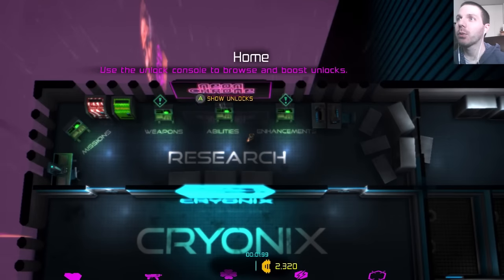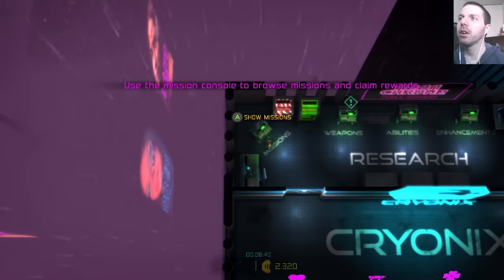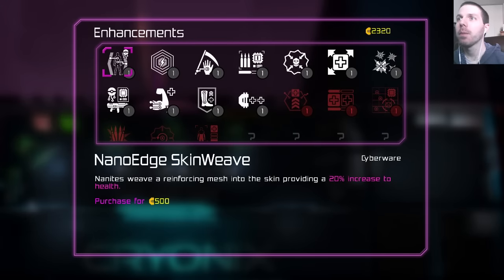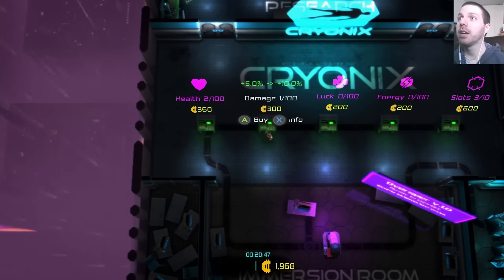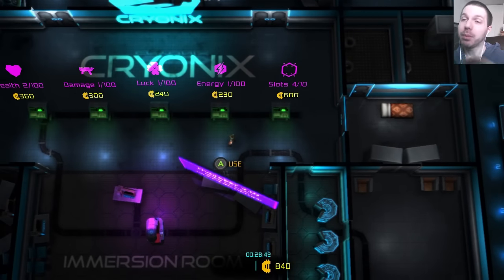Let's get into the post-run stuff. You've got unlocks here — you can start your new character with gear you found, like a gun you liked. There are missions to complete, and other unlocks like laser pulse or micro missiles that you can start a character with for a fee. I have 2,320 credits from having played about three times so far. And then there are global upgrades — more health, more damage, more luck, more energy, more shots — just overall stat increases. The incentive to keep playing is that you get more money from more runs and eventually get better and better.